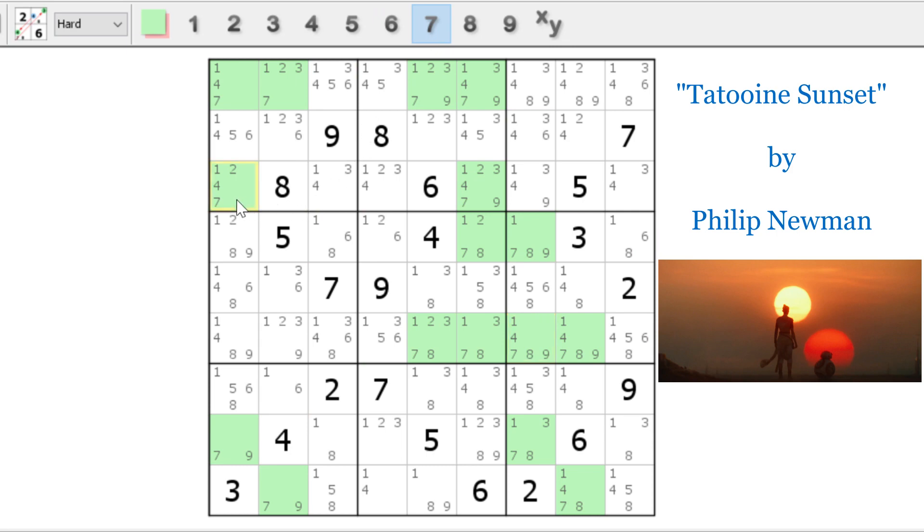The sevens show a similar pattern. In rows three, four, and eight — do you see the swordfish? There it is. Now we can do our eliminations and get rid of all these extra sevens. And we're not done with swordfishes. In the nines, we do have another swordfish — rows three, four, and eight again. We can eliminate these extra nines here, here, here, and here. All those nines are gone.